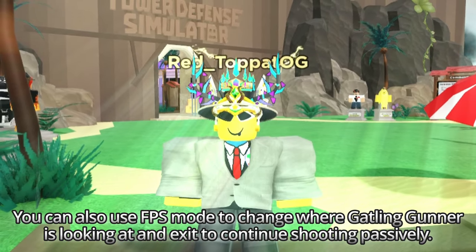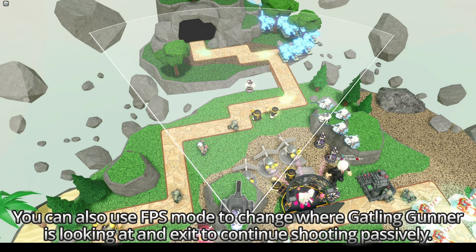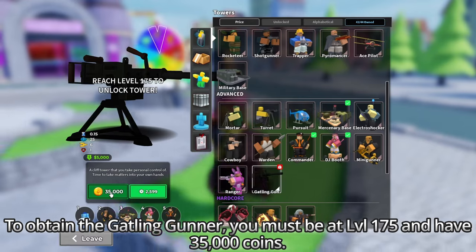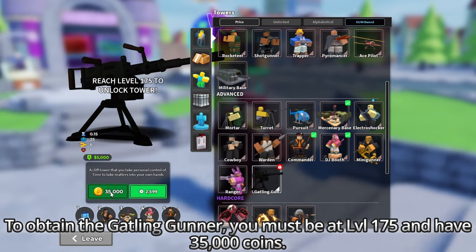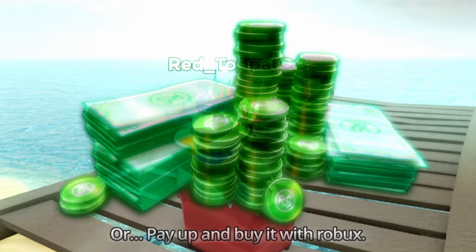You can also use FPS mode to change where Gatling Gunner is looking and then exit to continue shooting passively. To obtain the Gatling Gunner, you must be at level 175 and have 35,000 points — or pay up and buy it with Robux.